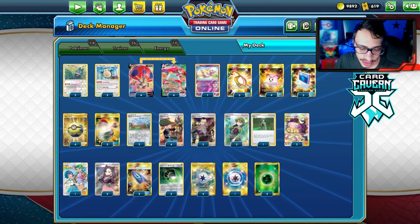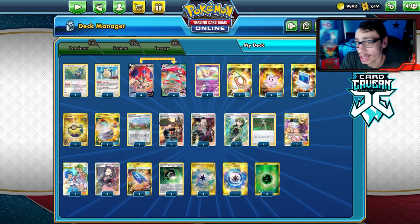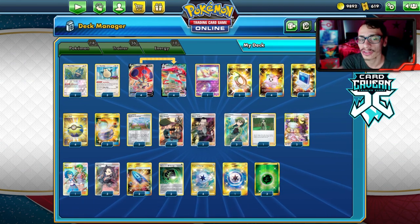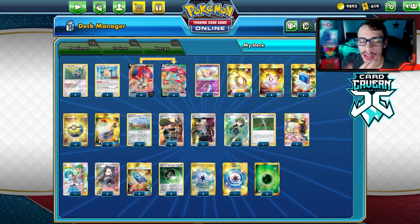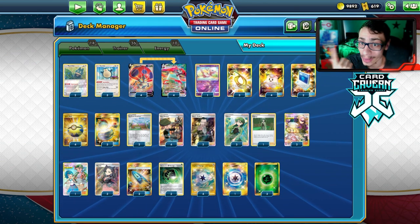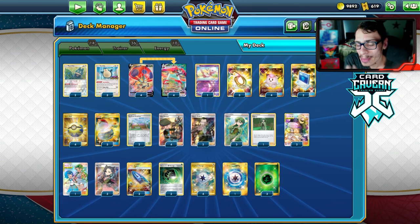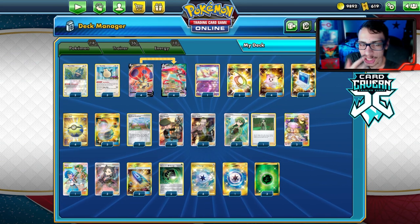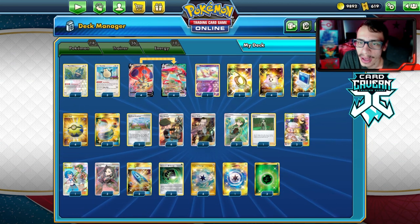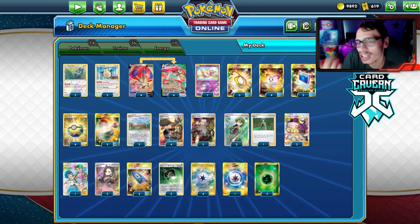Let's look at the list. This is pretty much your normal Orbeetle list with the Snorlax, Munchlax, and Bird Keepers. The only difference is I'm not playing the Tag Call Malamar engine. Now that we have Cheryl in the format, we don't really have to rely on Malamar as a way to heal our Orbeetles. The fire matchup is just probably not very good — we don't have a good answer to them.